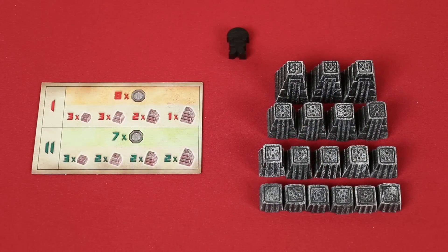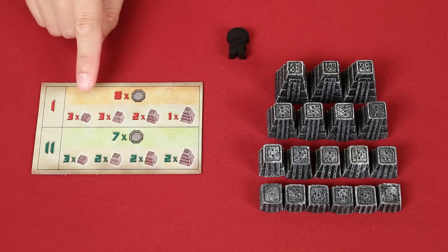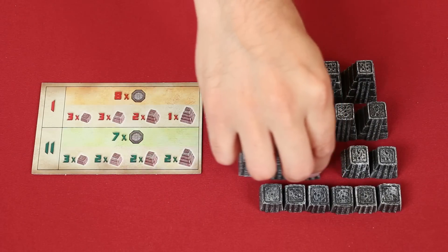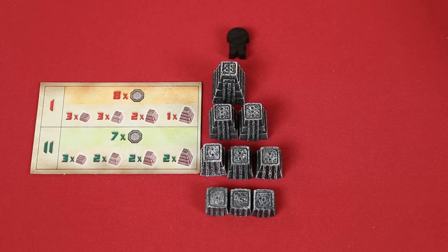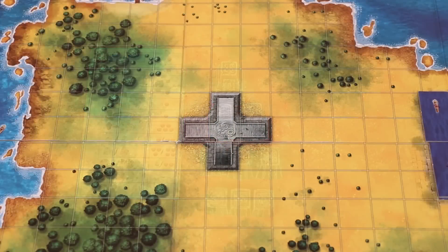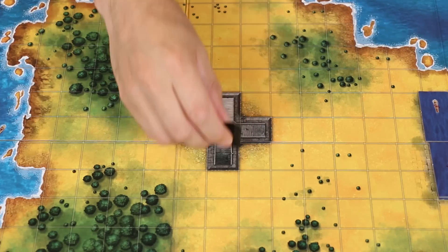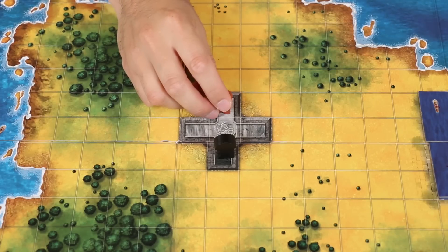Each player also receives a double-sided player aid. Flip it to this side and pay attention to the top half section. This tells you which temple pieces you'll start the game with. Your remaining temple pieces will be used in the second half of the game, so keep them nearby but separate. You can also flip your player aid over, as this side is more helpful during the game. The game is begun by the oldest player, who will choose one of these four spaces of the Emperor's palace to place their noble on. In clockwise order, the rest of the players will choose from the remaining spaces. And that's the setup.